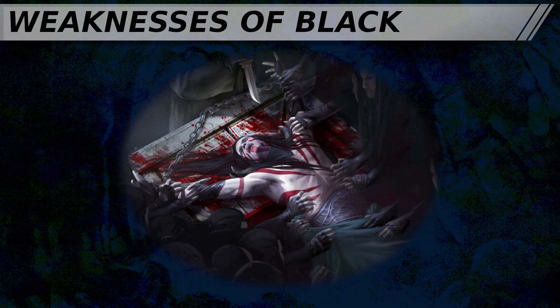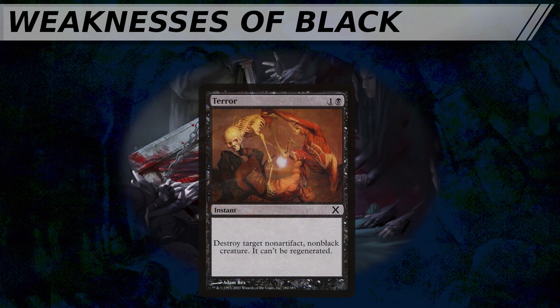Just like last time, we're going to start by assessing black's weaknesses as a color before we dive into its strengths. Black has historically been the color most closely tied to death, having spells that send a creature directly to the graveyard regardless of its size — Edict Doomblate is the name of a whole trope of arguments in Magic for a reason. And as a result of this, black has historically had difficulty interacting with things that aren't alive. Originally, this was a top-down approach to flavor cards. Terror, one of the original removal spells for creatures, can only destroy non-black, non-artifact creatures.